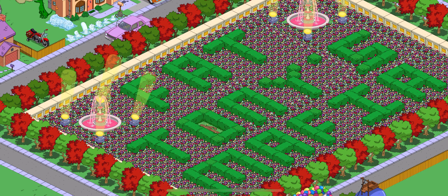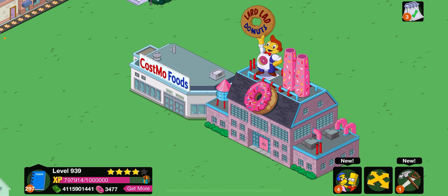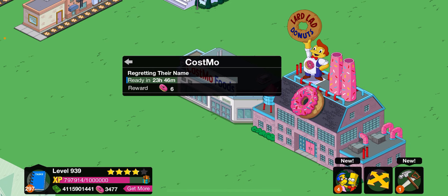I'm making this very easy for you to do, with also some options for people that potentially have certain items, but don't worry there's also exclusive stuff for everyone. So without further ado, let's start off with something that not everyone will have - these two buildings. As you can see we've got the Ladla Donut Factory, and every 24 hours it generates six donuts, and vice versa for the Cosmo Foods. Therefore it's already making you 12 donuts per day if you have both of these.